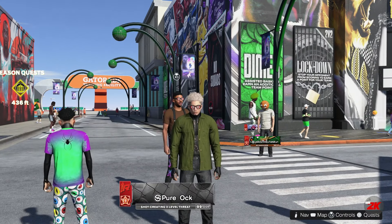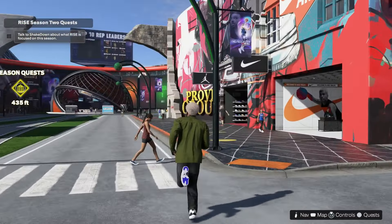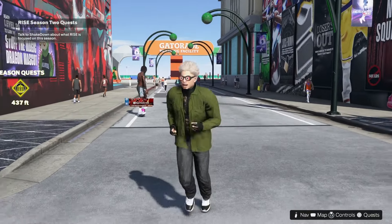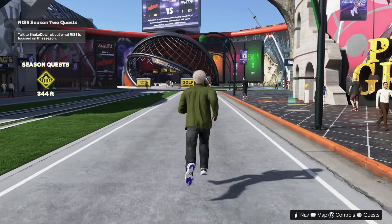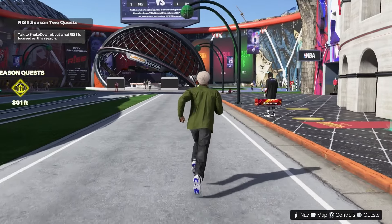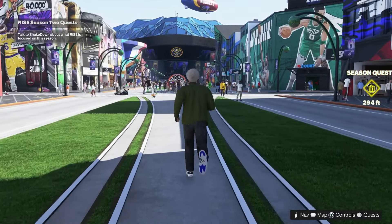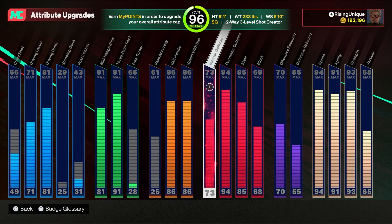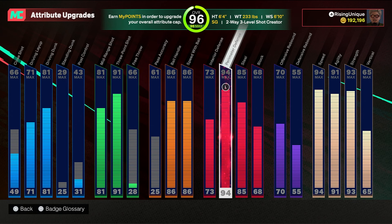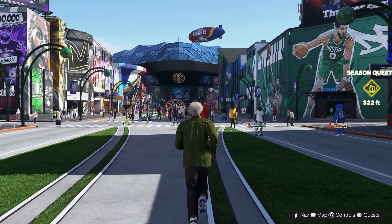If you enjoyed this video, drop a like and turn on post notifications. You've seen the gameplay and what this build is capable of — it will not disappoint. At a 96 overall these are the attributes, but at an 85 overall, focus on the main key stats: speed, strength, perimeter defense, steal, three-point, ball handle, and speed with ball. Try to upgrade the most important key attributes first.